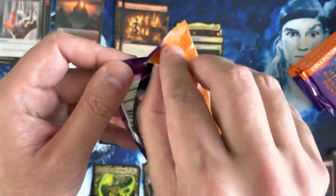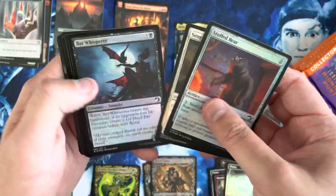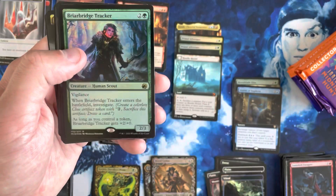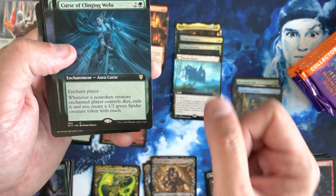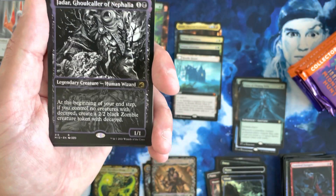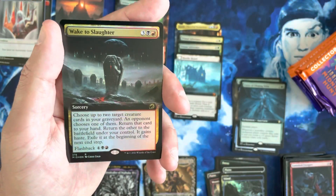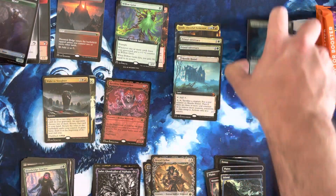Last pack of the left side of the box here. Spilling cards all over the place. Foil Land. Another Briarbridge Tracker — what is up with the duplication? That is absolutely crazy. We've got our Commander card. We've got a Willow Geist in the Extended. Candlegrove Witch — that's just more of the Showcase. Tavern Ruffian. We've got a Jadar the Ghoul Caller of Nefalia as a Showcase. Outland Liberator Foil and a Wake to the Slaughter Foil Extended. Yeah, not that great of a pack.